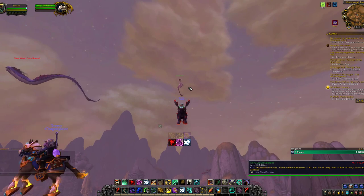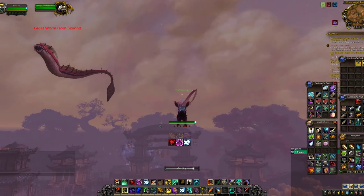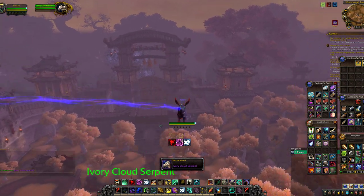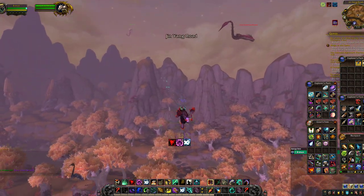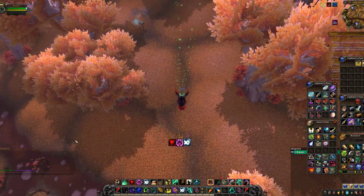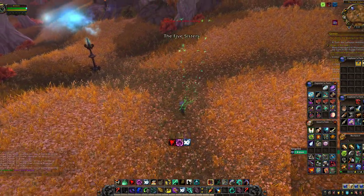Once he spawns, you simply need to target him, fly up to get within range, and then use the lasso, which starts a 2-second cast to tame him. The lasso can be used while mounted, so you don't need to find a point in his patrol where you can get on top of a building. You simply need to be within range, and while still mounted, click the lasso to capture the mount.